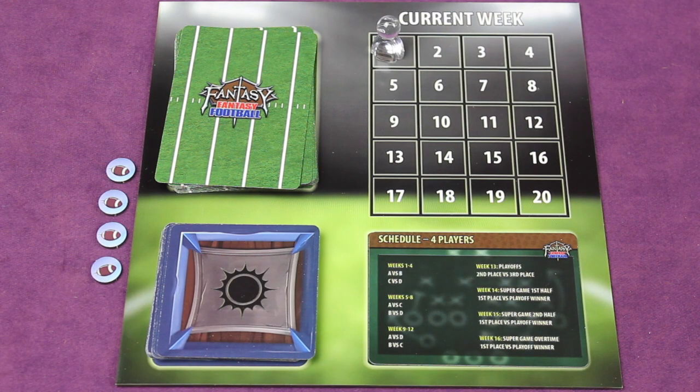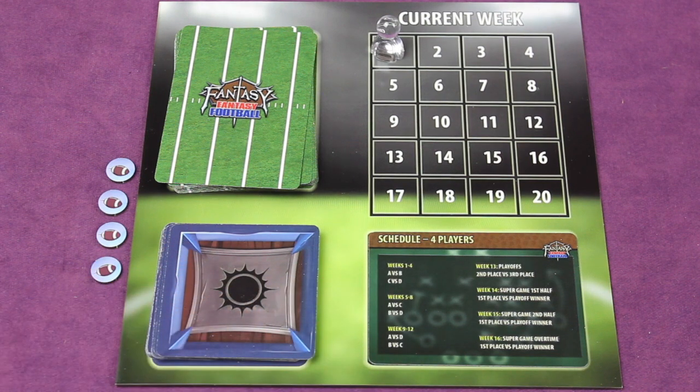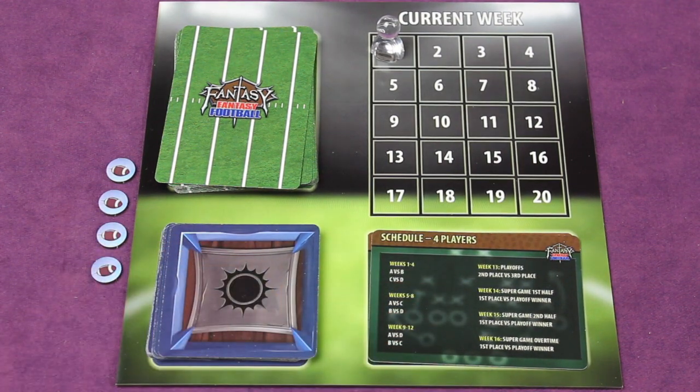In Fantasy Fantasy Football you're trying to win football tokens by winning matchups against your head-to-head opponent for that week. There'll be a different schedule depending on the amount of players. Here we have a four-player game set up where there's going to be different months of games — month one, month two, month three — then we'll go into the playoffs. You're going to be affected by different weather, you'll be drafting new players, and you'll be going through the different weeks on the game board.